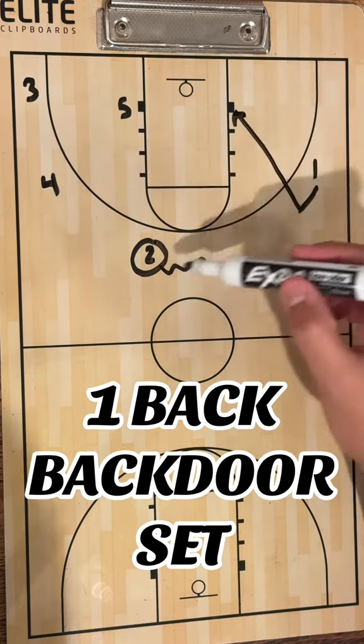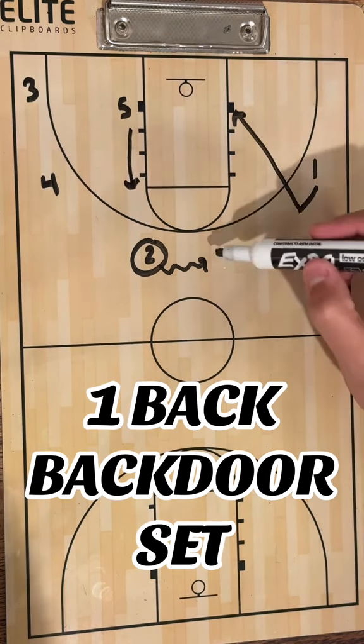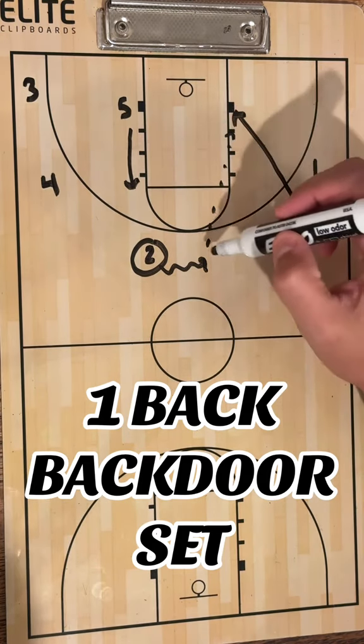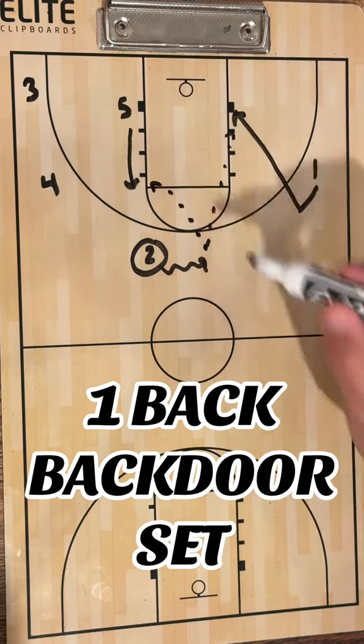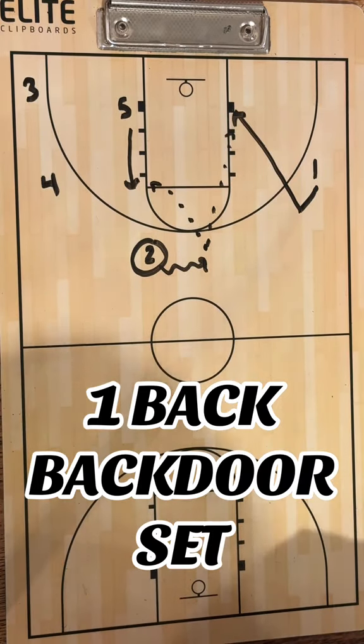Four, while two is going this way, five is kind of stepping up and clearing some space out, which opens some room for the backdoor. If X5 helps, you've got a nice little drop-off to five here as well, and maybe they can make a play. That's One Back — a simple backdoor set that you can maybe run out of a timeout.